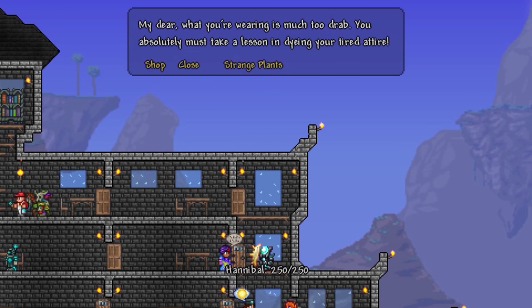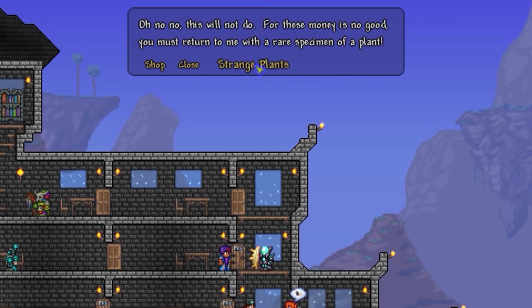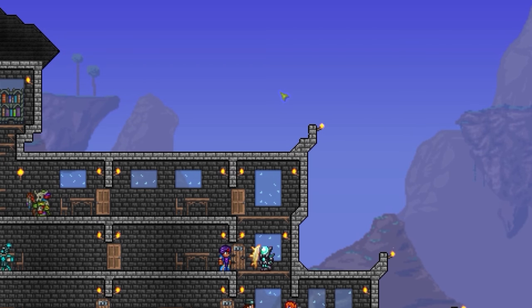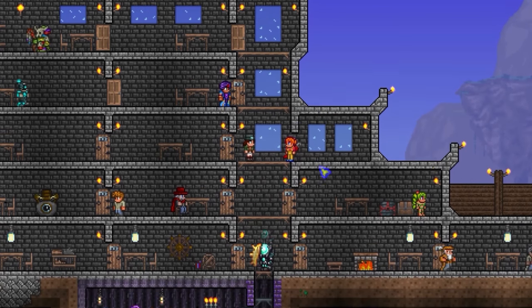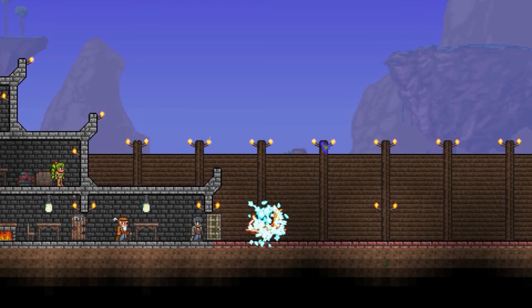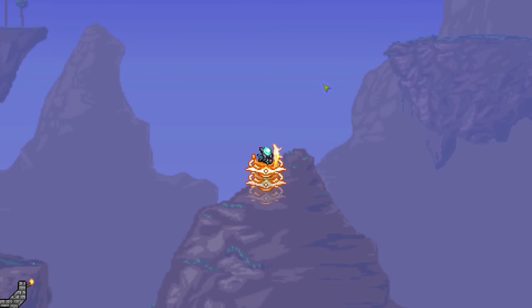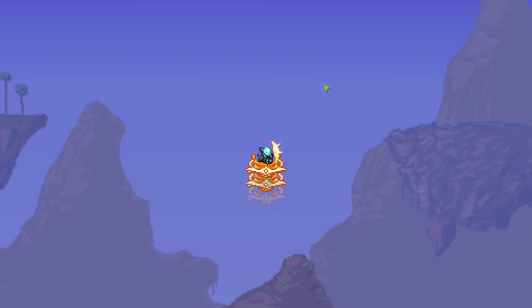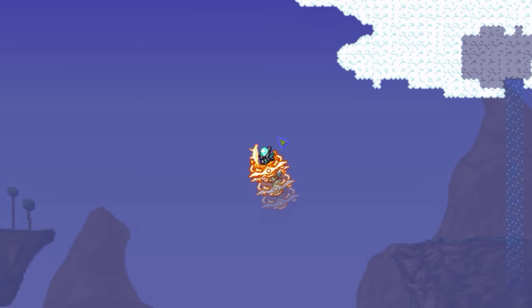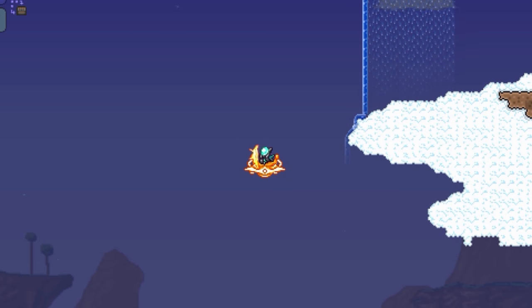If you'd like to customize the look of your character and his gear in the endgame, you're going to need to deal with the die trader. The beauty of the die trader is that you can turn in strange plants, and in exchange for each particular strange plant, he'll give you a random exotic die. What dies you get are particularly random — it depends on how far into the game you are and what bosses you've defeated. They are exotic dies that cannot otherwise be crafted or purchased. This is the only way to get them.